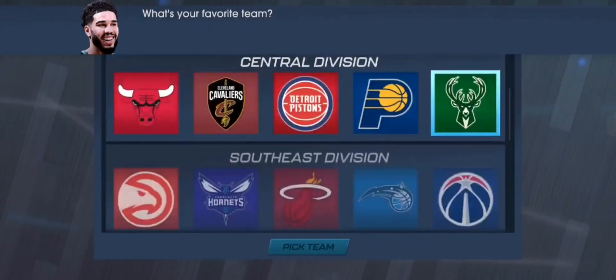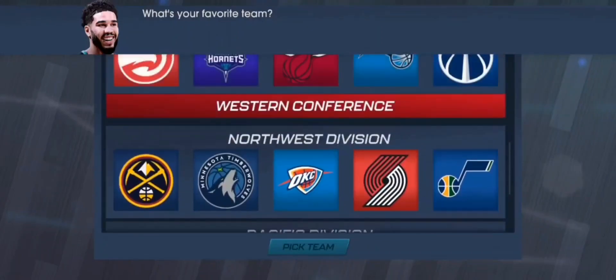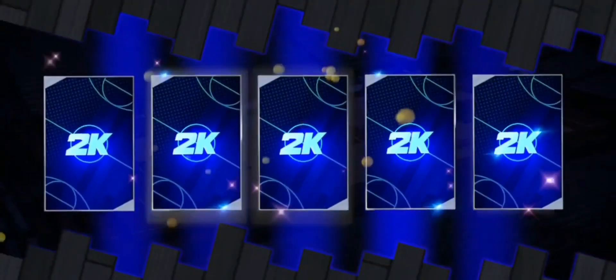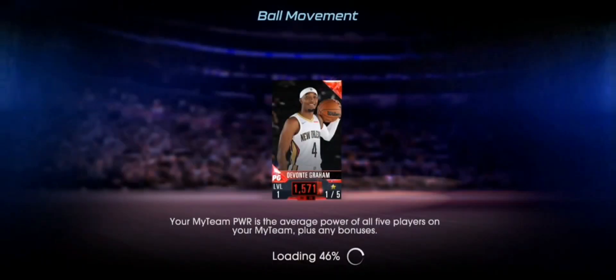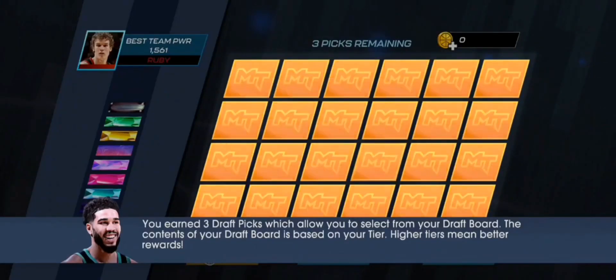We are now in the game. It's asking us to pick a team — we'll pick the Thunder, that's my favorite team. We'll open this pack. One thing I'll say, I like the new art. If you go to the store, you can actually claim a free pack — basically a whole ruby team — and they just give that to you at the beginning, which is pretty nice.